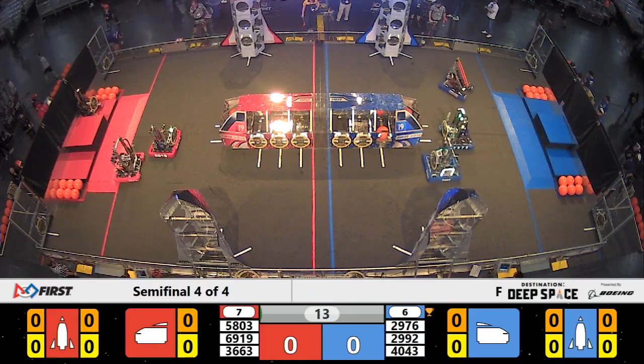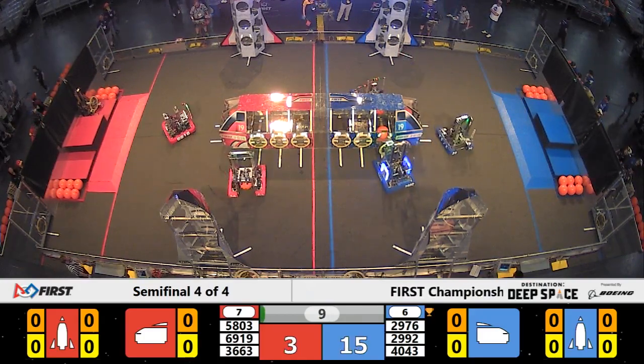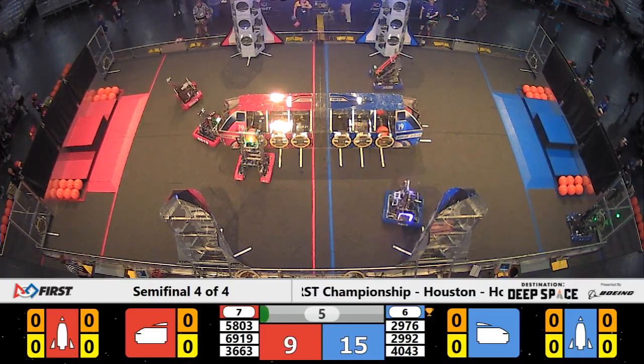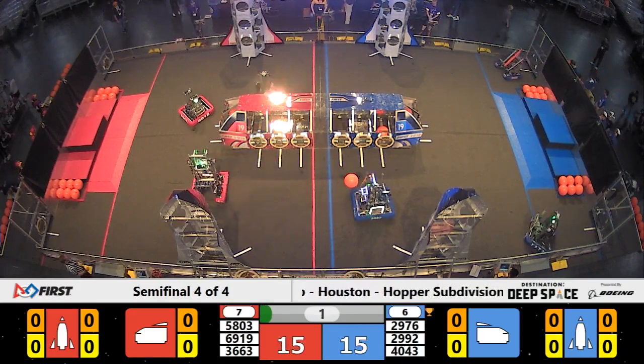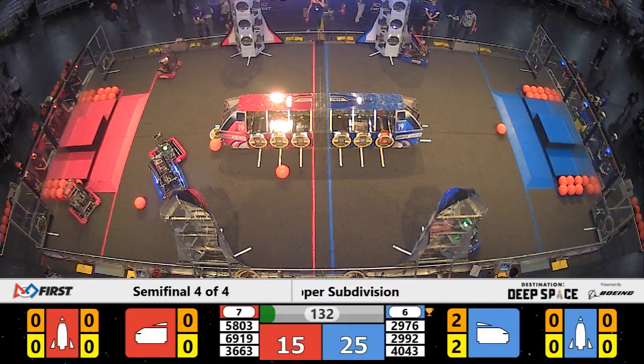Let's see if Red Alliance is going to bring it back on this one. We'll see what they can do in the sandstorm period. Red Alliance, they have Commodores lining up a hash panel on the nose cone of that Red Alliance cargo ship. Nerd Herd over on Blue successfully places a hash panel on the cargo ship using that very reliable vision system they have here in the sandstorm period. Blue Alliance coming into the early lead.